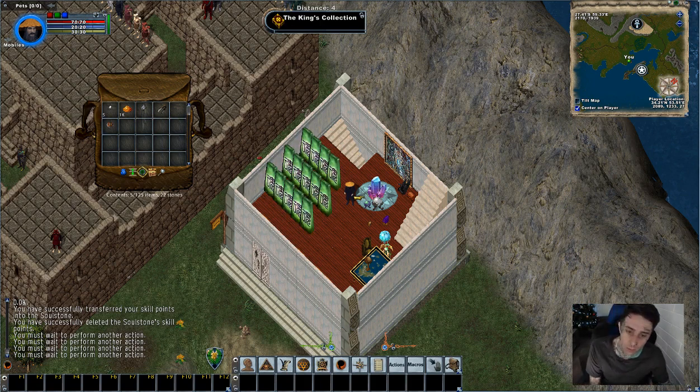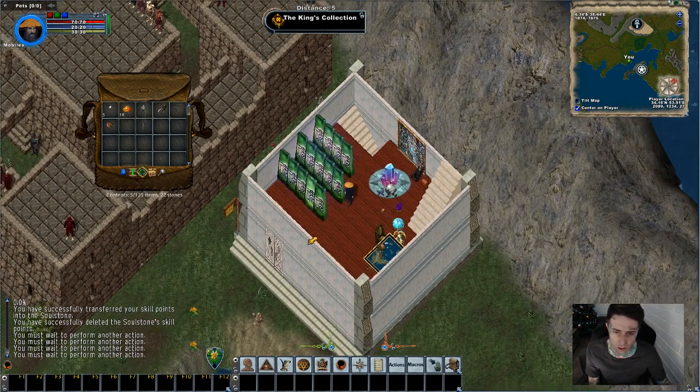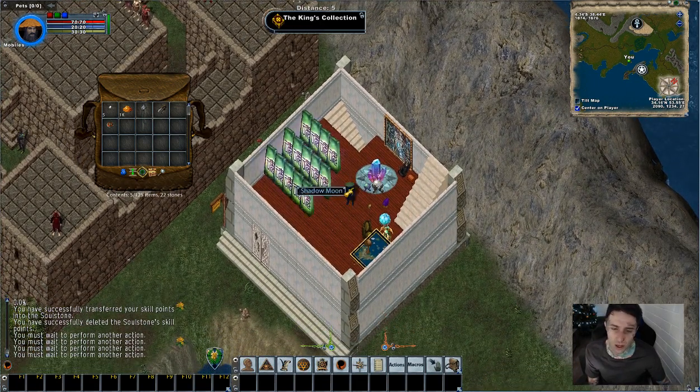I've got myself a clean slate here so I've removed everything that it started off with which is really easy to do. If you've got yourself a soul stone you can add the skills to a soul stone and then just remove them from the character, pretty much resetting them. Especially if you start a new character and it's all basics of like 30s or whatnot.